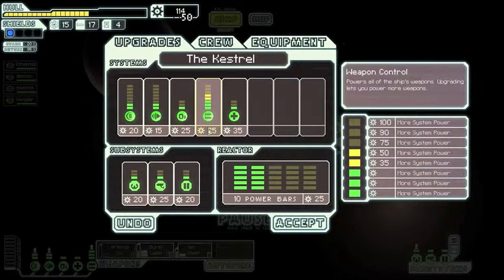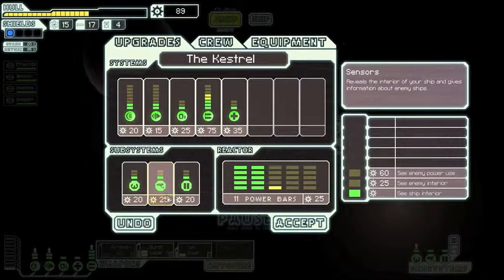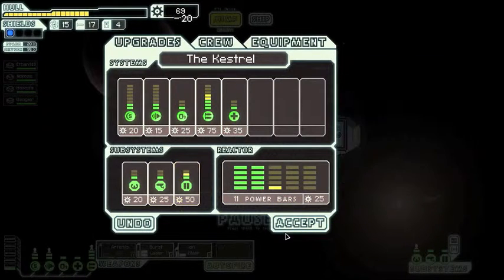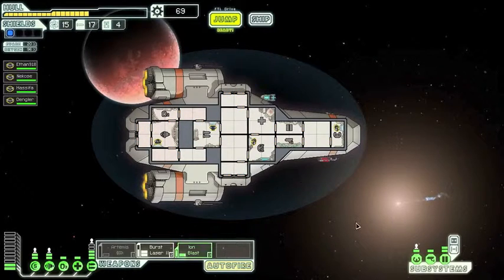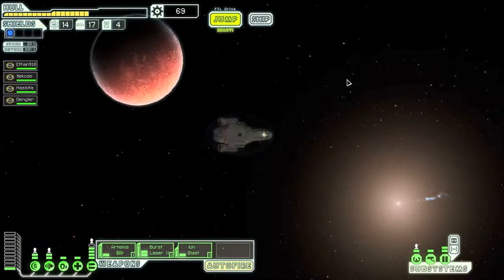Let's add a couple of weapons bars, a bit more power, and better doors, I think. If there's better doors, the enemy will find it harder to get in. These subsystems don't draw power from this power bar, unlike the main systems and weapons. Now we've got enough power to power up all the weapons, which is good.